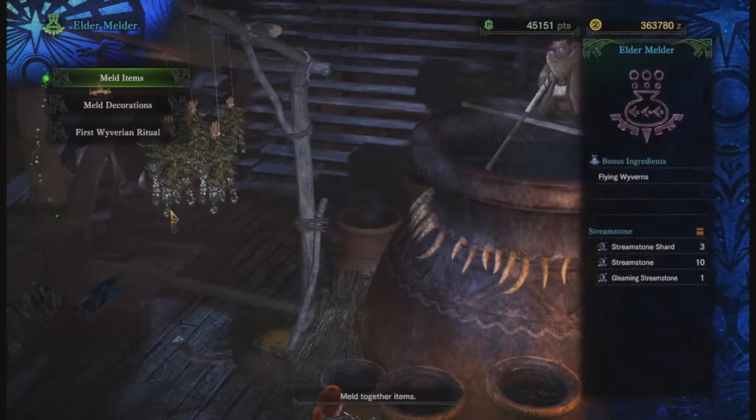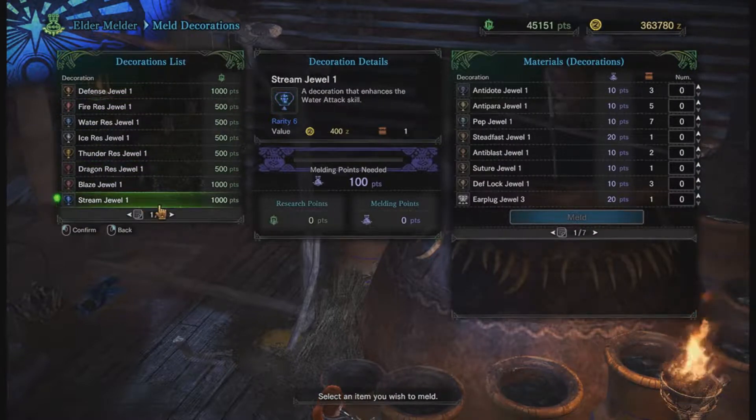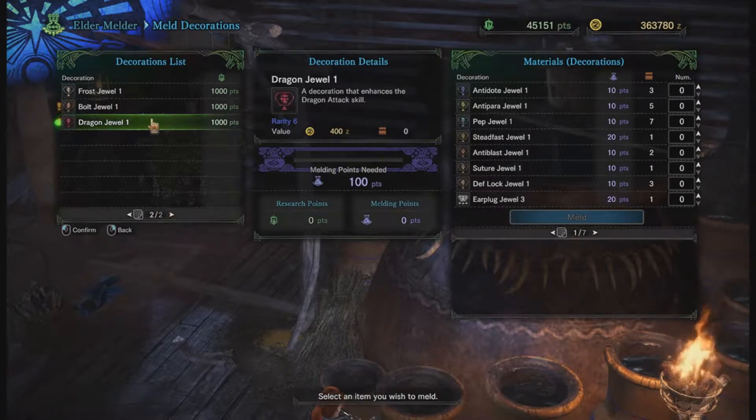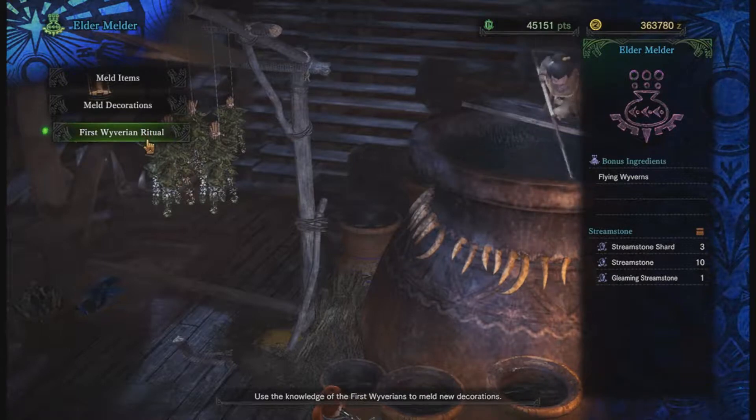So that's quite nice. You can also meld decorations if you're having trouble getting them — just some of the more basic ones like Thunder Attack Up or Fire Resistance or something like that. You have to have gotten one first, but once you do, you don't have to try and RNG your way into getting it again.